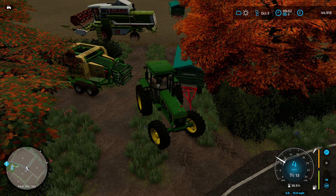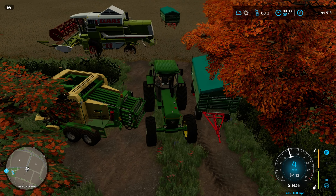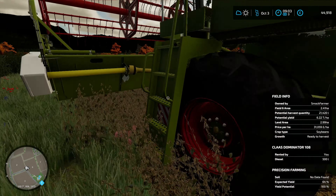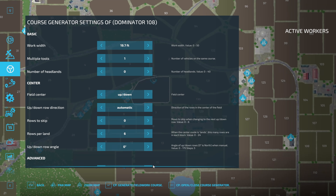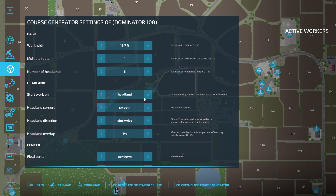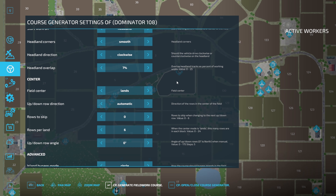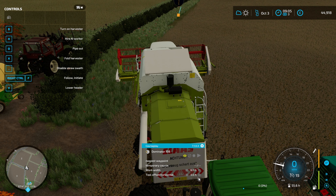I was quite adventurous with my setup and went for dolly trailers - a pair of dolly trailers. Maybe not my favorite thing but it feels realistic for the setup we've got since we haven't got a massive tractor. It does struggle a little with the weight of both trailers. Let's enable the straw swath, say a small prayer, and get to work. We're going to do five headlands, smooth corners, land mode, and hit generate.